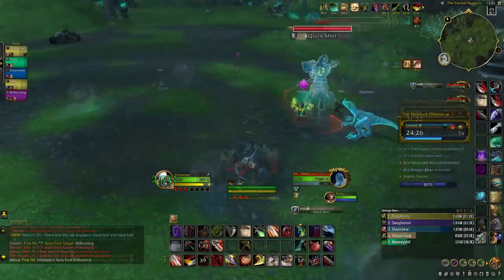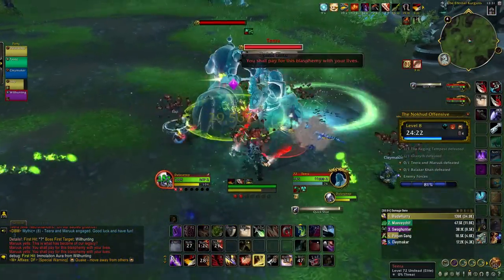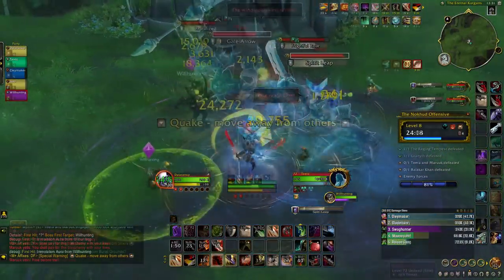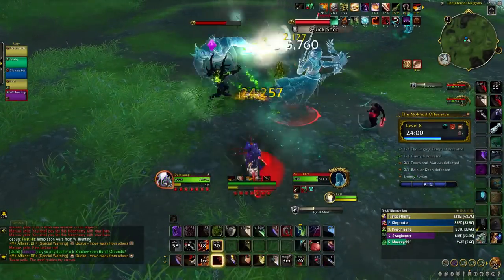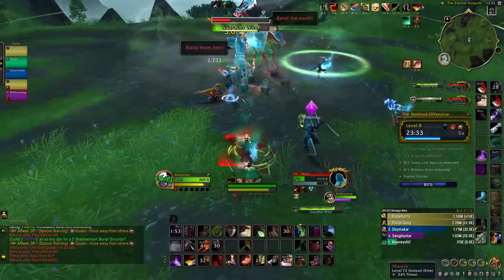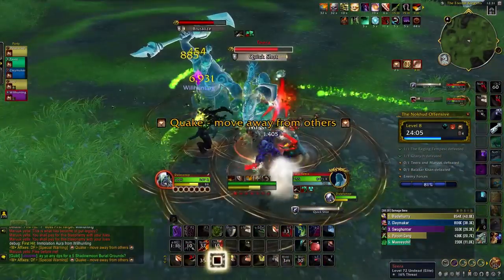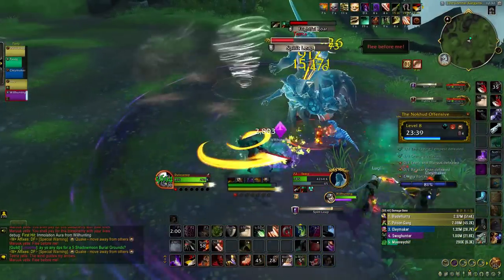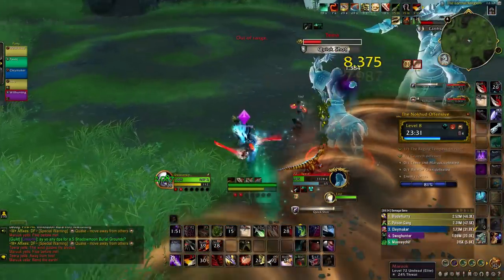Next we have Teera and Maruuk, who need to be kept together at all times — otherwise they grow stronger apart. Teera will leap around and fire Gale of Arrows creating tornadoes, so spread out to make dodging easier, and interrupt her Guardian Wind ability. Maruuk primarily focuses on the tank with Relentless Onslaught, will constantly attempt to fear nearby allies, and you should avoid his Earth Splitter attack at all costs.